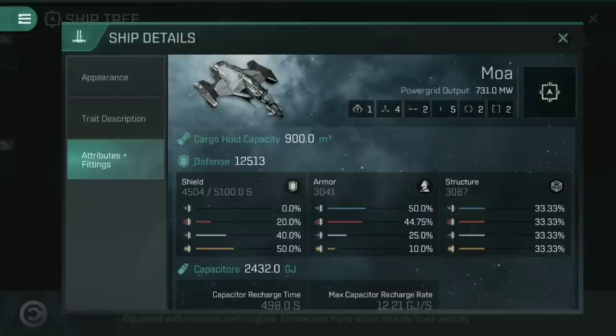Let's talk about how the ship flies. It has one drone tube that can launch either small or medium drones, four high slots, two mid slots, five low slots, and two of each of the power grid and mechanical rigs. As I've mentioned in all the other Tech 6 heavy cruiser videos, four high slots and five lows insinuates this is all about tanking damage rather than dishing it out. That is supported by a defence of 12,513 — wow, big tank. 4,504 of that is in shields, with 3,041 in armour and 3,087 in structure. Definitely a shield tank ship.